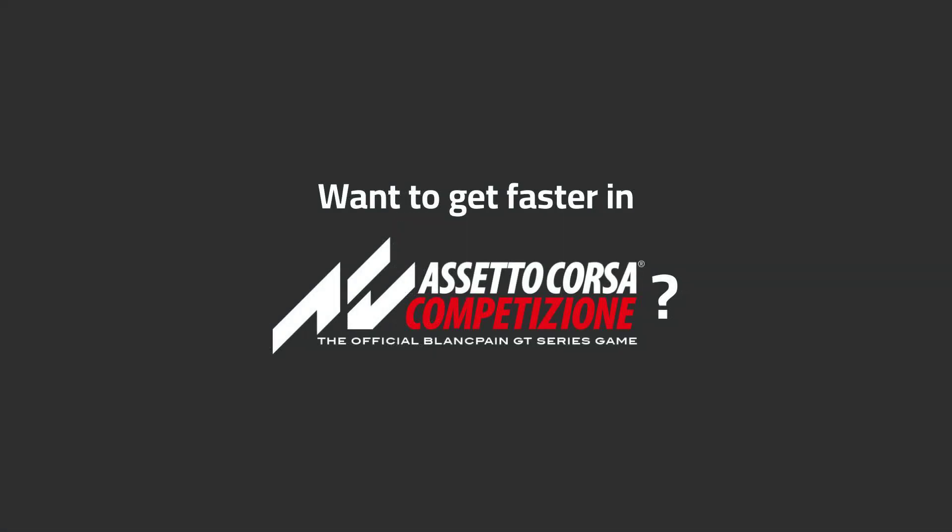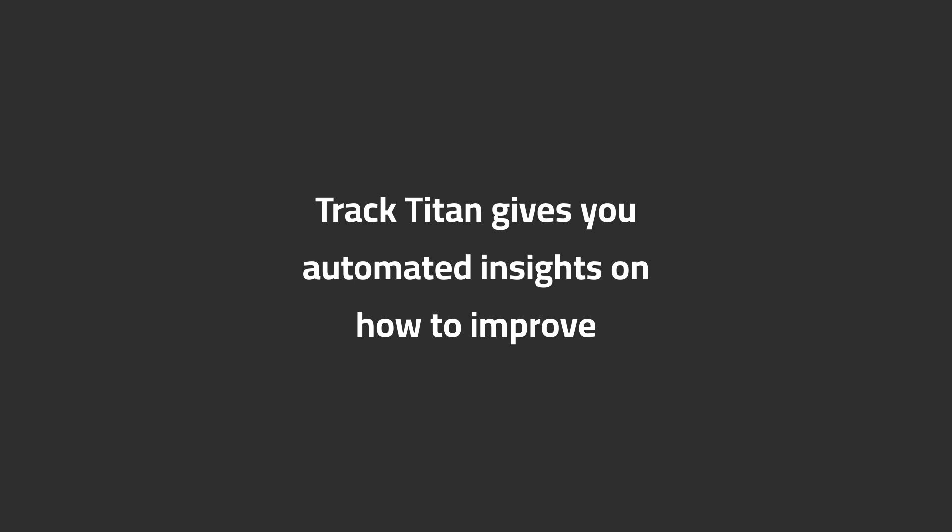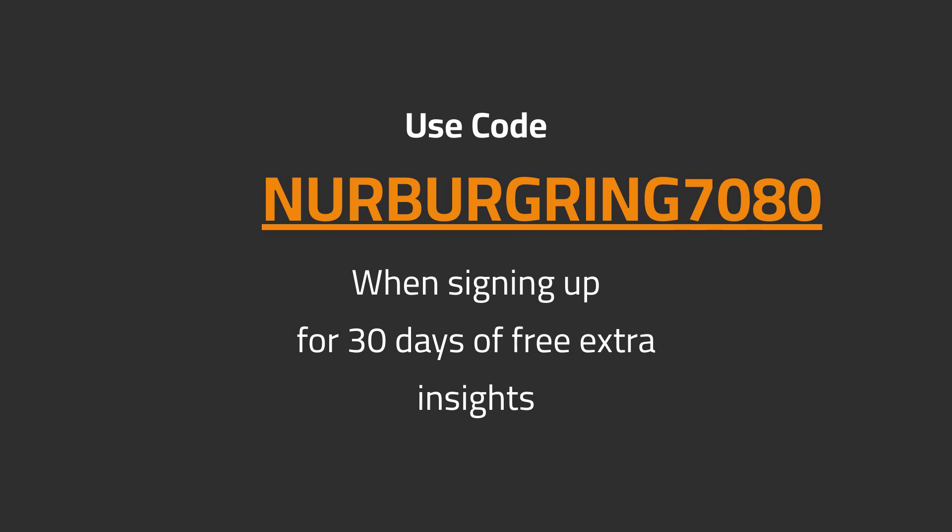Want to get faster in ACC? Track Titan gives you automated insights on how to improve. Use code NURBURGRING7080 when signing up for 30 days of free extra insights.